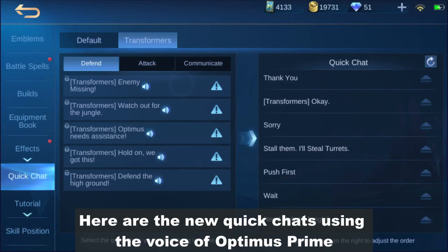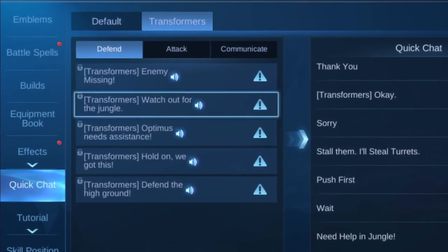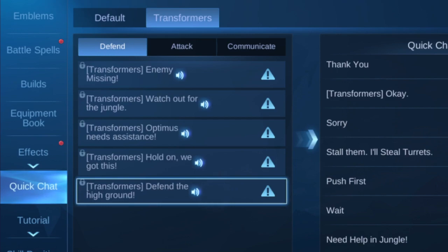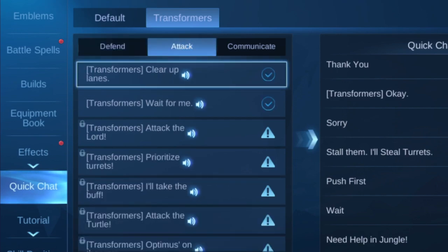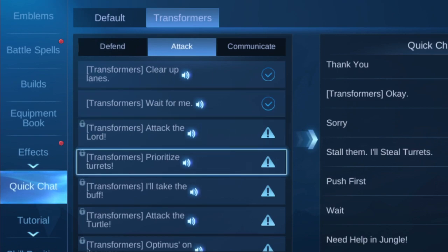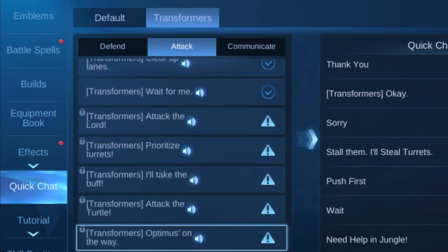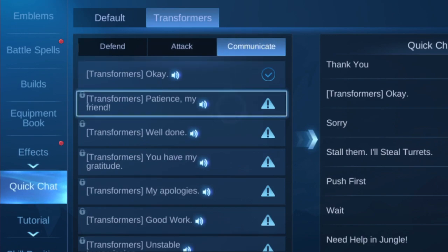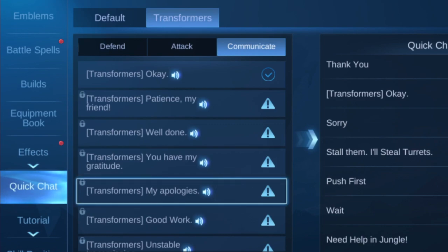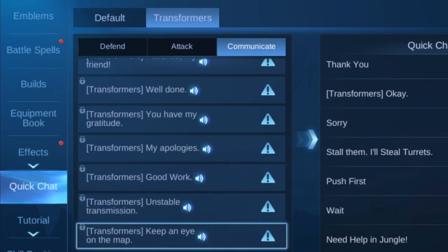Here are the new quickshots using the voice of Optimus Prime: 'Enemy missing.' 'Watch out for the jungle.' 'Optimus needs assistance.' 'Hold on.' 'We got this.' 'Defend the high ground.' 'Clear up lanes.' 'Wait for me.' 'Attack the Lord.' 'Prioritize turrets. I'll take the buff.' 'Attack the turtle.' 'Optimus on the way.' 'Patience.' 'Well done.' 'You have my gratitude.' 'My apologies.' 'Good work.' 'Unstable transmission.' 'Keep an eye on the map.'